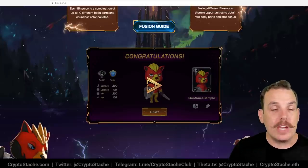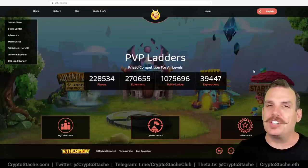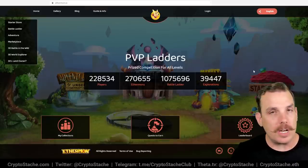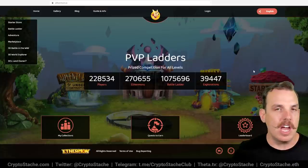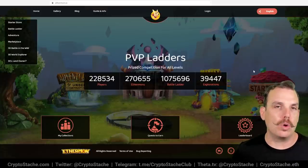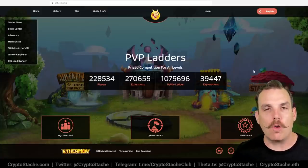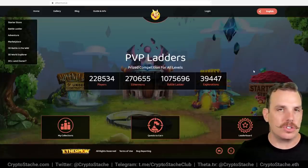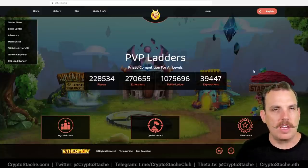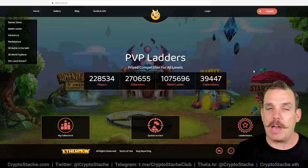Going on to number two: this is Ethermon. Ethermon is an OG NFT game — a lot of people don't know it. It came out in 2017 and wasn't a big hit. They had some issues with Ethereum and the crazy gas prices. Since then, they've reinvented the game in 2019 and have been moving it over to the Polygon network. There is a little bit of fragmentation with Ethermon, but it still has a lot of those same classic characters that give you a similar feel to Axie Infinity.